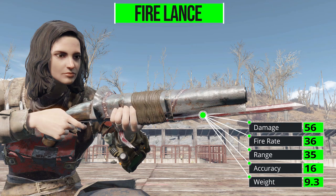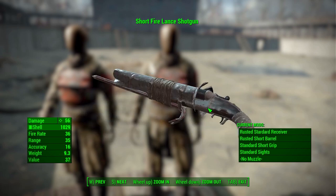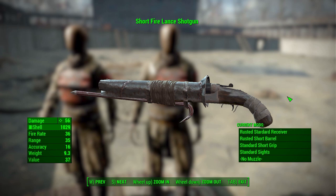The Fire Lance Shotgun has a firing rate of 36, range of 35, accuracy of 16, and a weight of 9.3. It looks spectacular — it's basically a double barrel shotgun with a weird shroud over it that includes a crowbar as a bayonet. It can be modified with enough options to make it more useful later in the game, and you can switch up the damage by changing its ammunition, going from dragon's breath all the way to solid slugs.